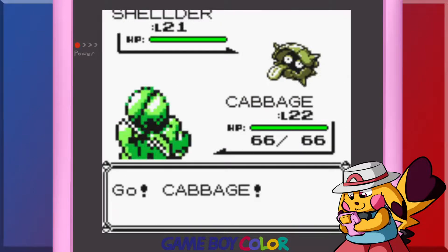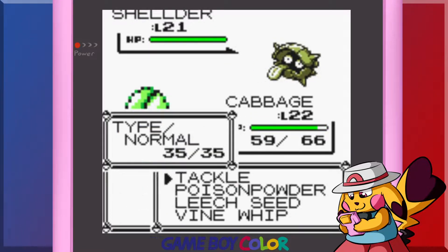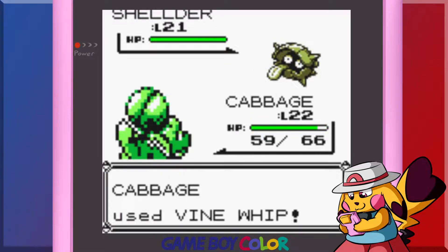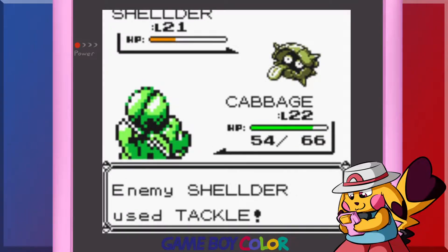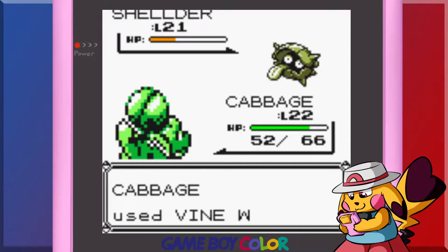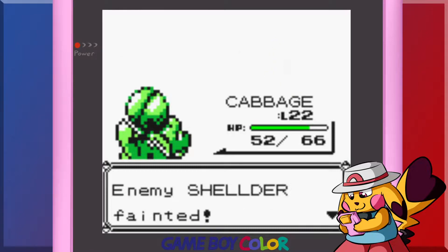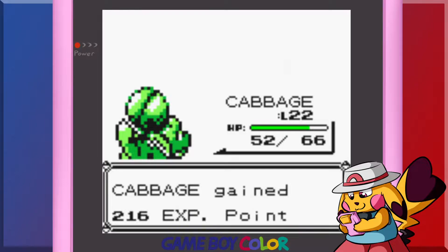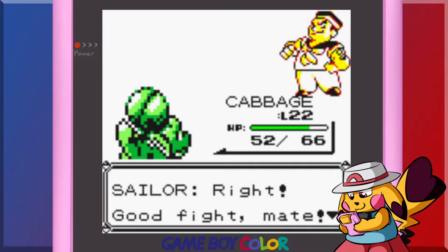Don't know any ice moves. Lord knows Game Freak wouldn't do something silly like make Ice type weak to Grass — it's not like plants don't do well in the cold or anything. Not like it makes sense or anything. Anyways, Game Freak hates Ice type. All right, good fight mate.